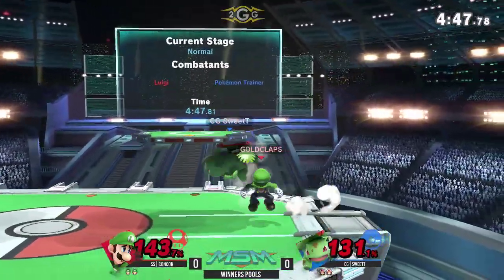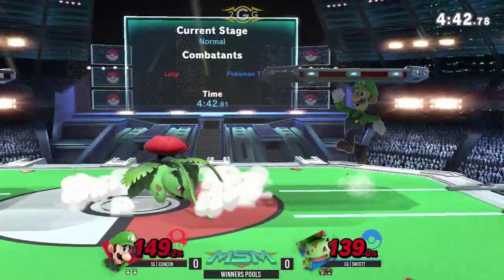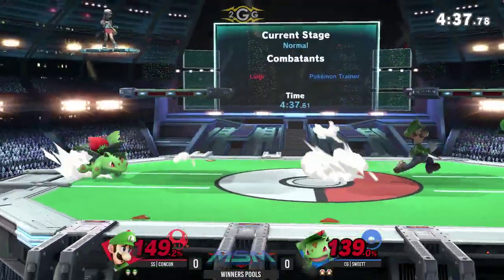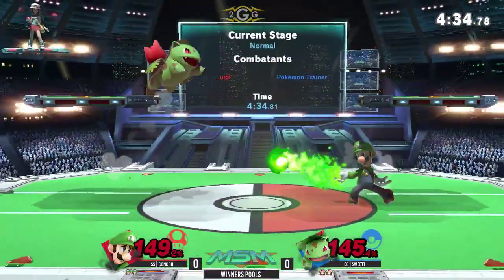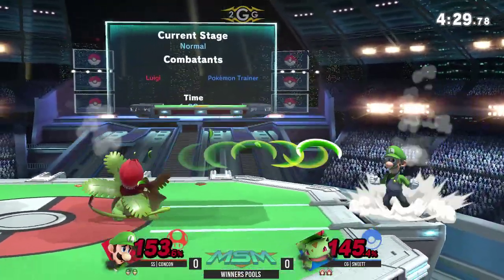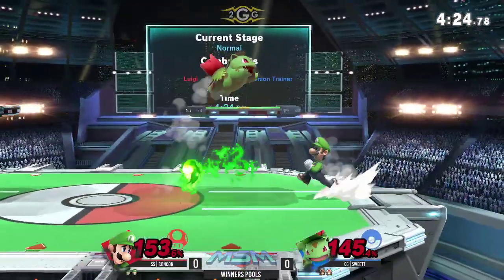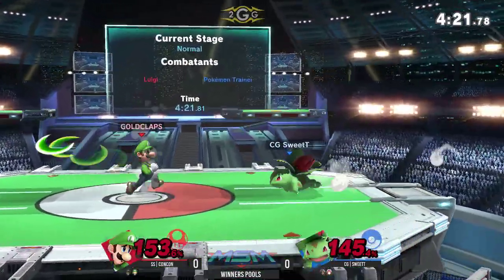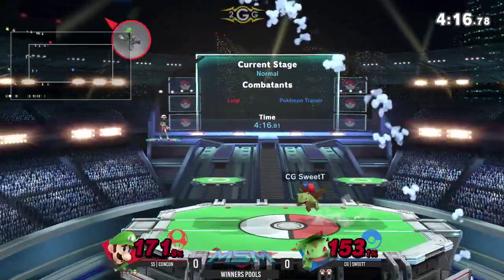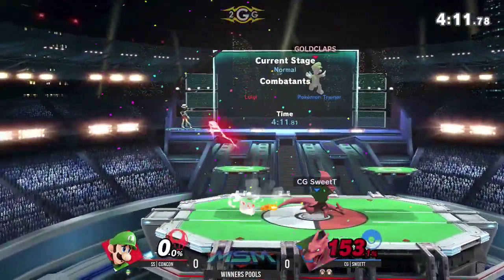Both players are trying to play super carefully. He throws out a super laggy move and Sweet Team wasn't expecting it, so he couldn't get the appropriate punish. This is a super nervous situation for both of them — this is the deciding stock that determines how the rest of the match is played. If Luigi gets the stock first, he's going to fish for grabs super hard, and probably camp super hard. He knew he was going to land with that, and the down throw will finish off the stock.